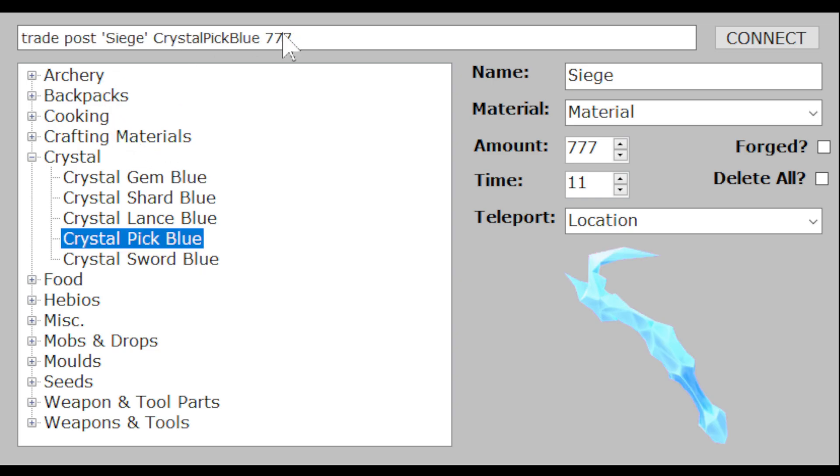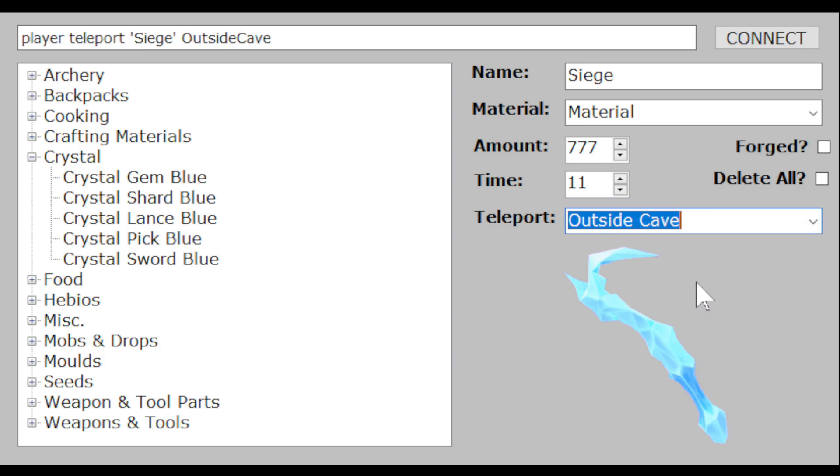For teleporting, if you choose a teleport location — not all of these may work on Quest right now, but you can always try. For example, this one is outside the mines and it automatically generates the command. If you want to teleport everyone online, just type an asterisk and that will teleport everyone who's online at that moment.